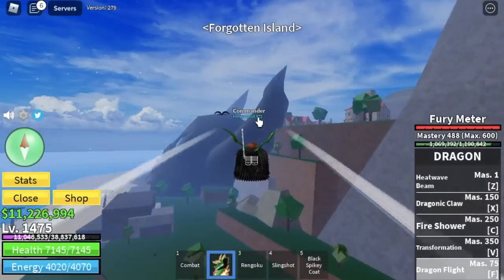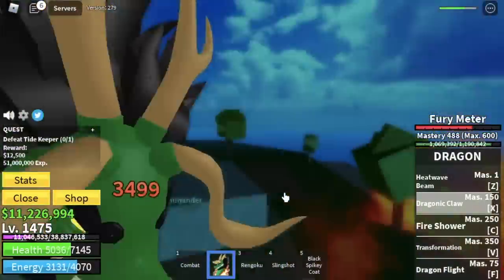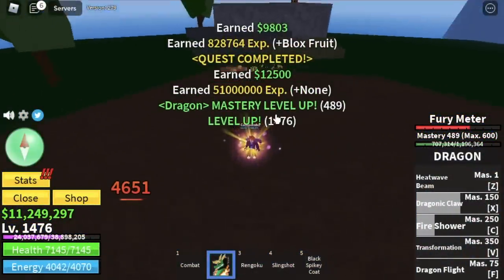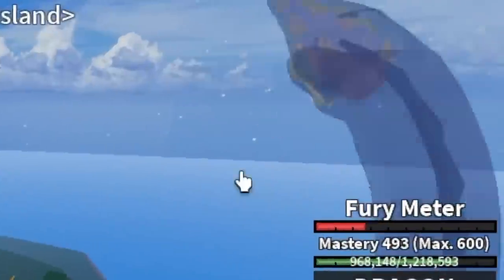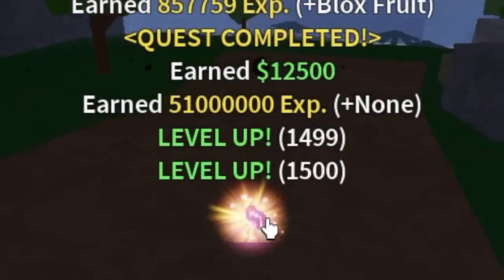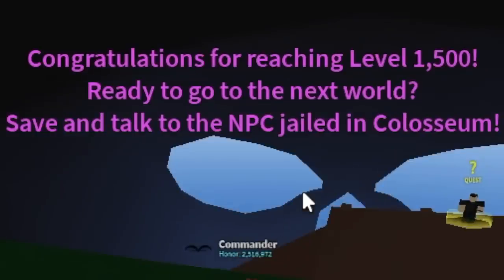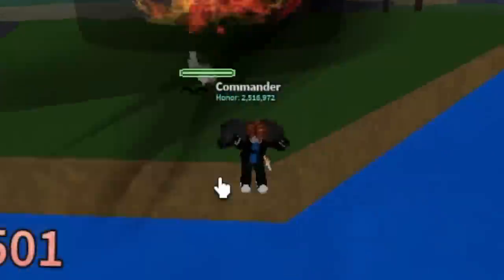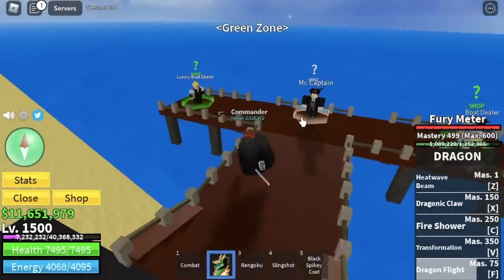The last 25 levels are done in the Forgotten Island with the Tide Keeper. Based on my experience, it's easy to defeat. Here you can use your transformation — even with his sea king, you can defeat both of them. You can also get the key here to unlock the Sharkman Karate. At level 1500, you will unlock the Coliseum quest — make sure to do that. Head to the Coliseum, talk to King Redhead, defeat Indra to half HP only, then head to the Green Zone and look for the Captain. Once you talk to him, he will send you to the third sea.